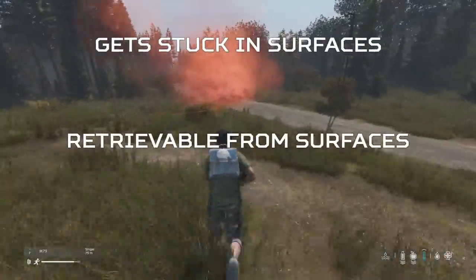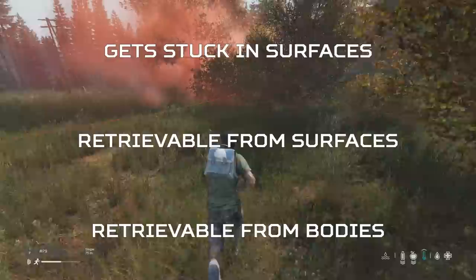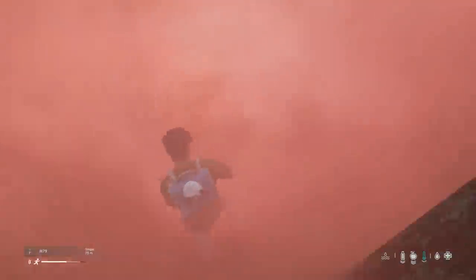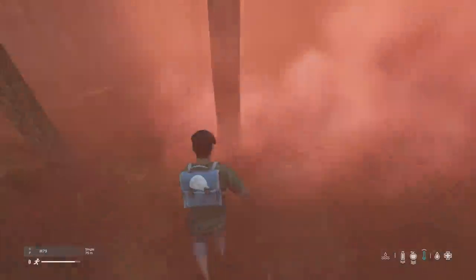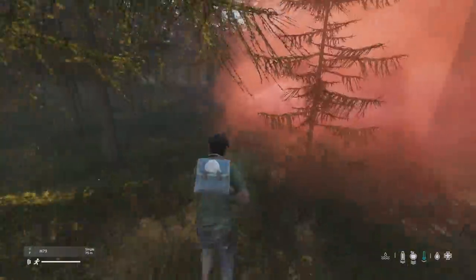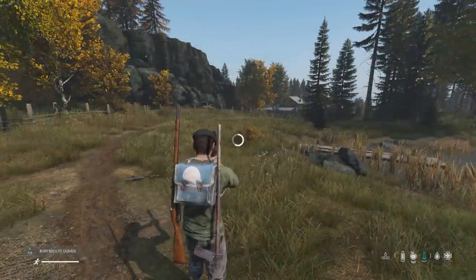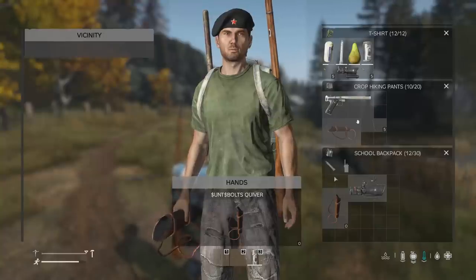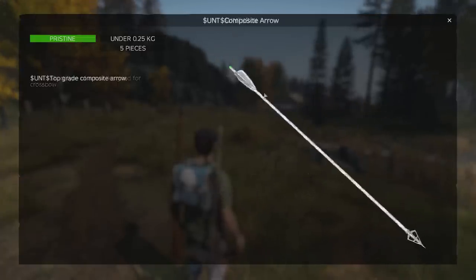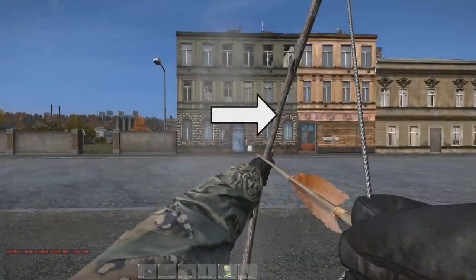Whether bolts get stuck inside surfaces, are retrievable from surfaces, and if they are still retrievable from dead infected or players — these are the three main parts of the crossbow I'm most interested in. If so, the crossbow is likely to be one of the best weapons in DayZ for dealing with infected and stealth killing players at range, solely based on how stealthy it is and how plentiful the bolts would be if you could reuse them. On top of this, if bolts do stick inside surfaces, this would pave the way for bows being added to DayZ.